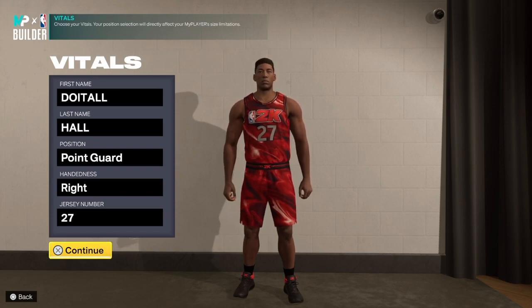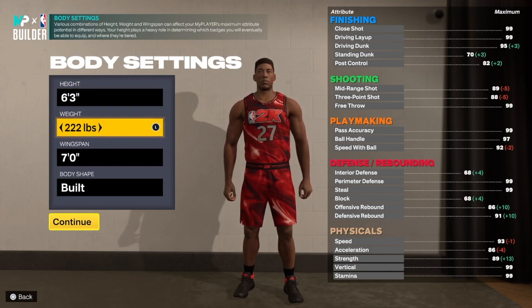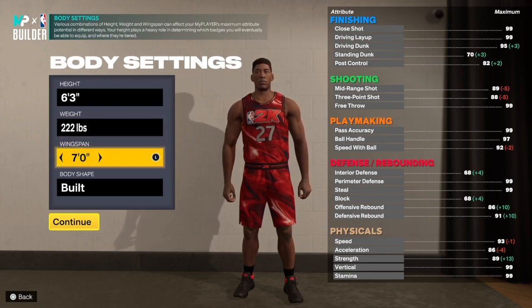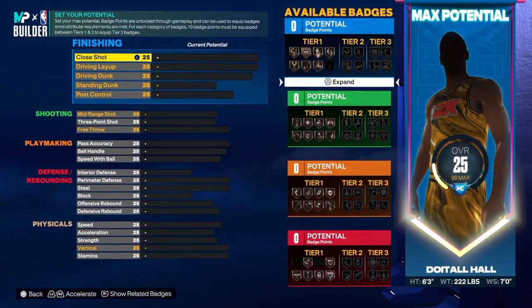We are in Season 3 and I'm going crazy in the builder. This build right here is six foot three. With gold bully you get elite contact dunks and small contact dunks, you will be able to shoot, you will be able to get gold needle threader, and you will be able to play defense. Point guard, hand of your choice, jersey number your choice. For this build, six foot three — in order to get that gold bully you need an 89 strength, so I had to take the weight all the way up to 222 pounds with a seven-foot wingspan, built body shape.